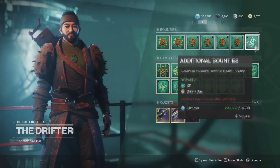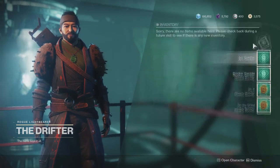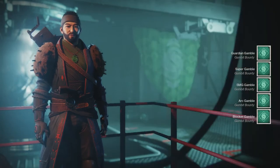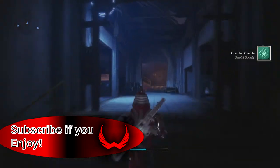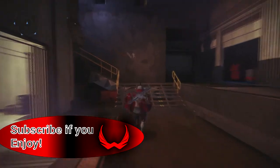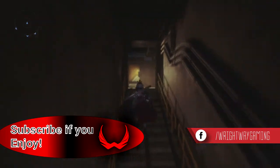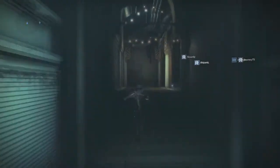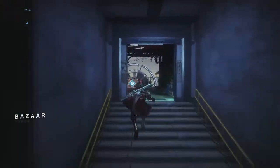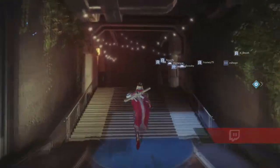The main way to get bright dust is through the weekly bounties from Shaxx, Zavala, and the Drifter. A lot of people think that all weekly bounties give bright dust, but they don't — it is only these three that give a significant amount. To be precise, you can have two weekly bounties from each of those three vendors that will reward you with 200 bright dust each, so that's a total of 1200 bright dust per week per character. That's basically 3600 if you do it on all three characters, which is enough to probably get one exotic from the store.